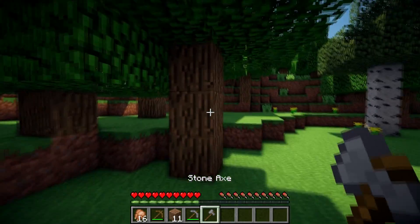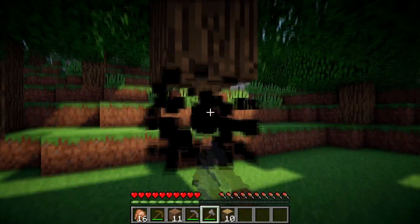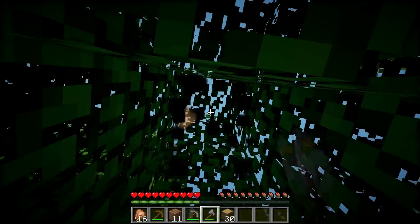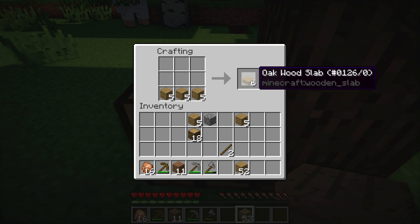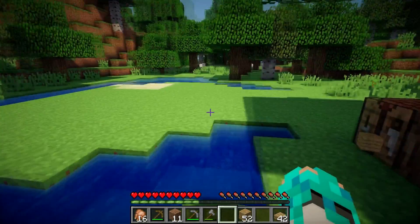Now we can go and gather a bunch of oak wood so we can create oak wood planks and slabs. We're also going to need some sand for the windows.